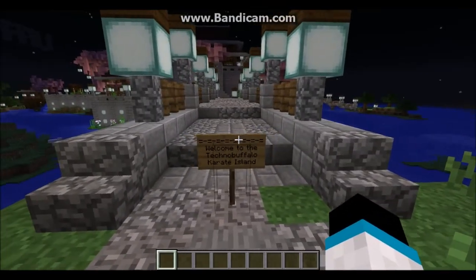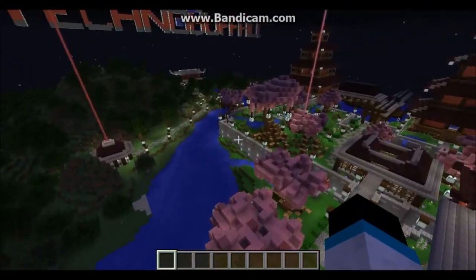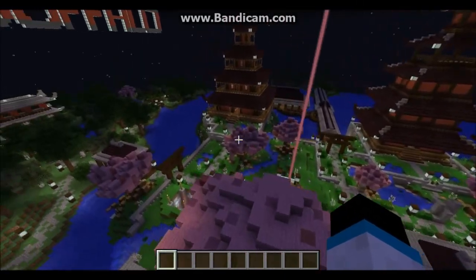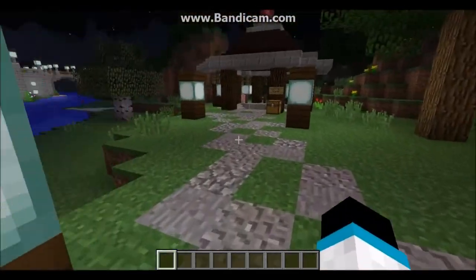We're calling this Karate Island, off of SpongeBob — Tanucci came up with it, I thought it was hilarious. This is our newest spawn and I think one of the best spawns. We put a lot of time into building it because we had so much time waiting for Spigot's update.